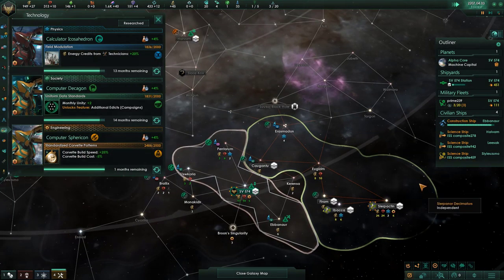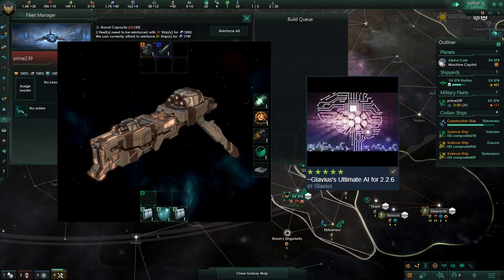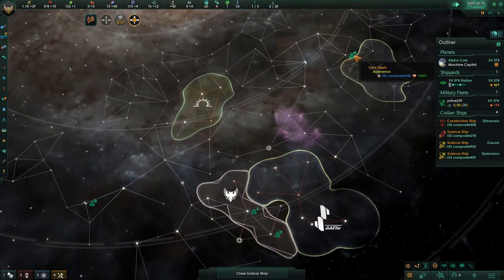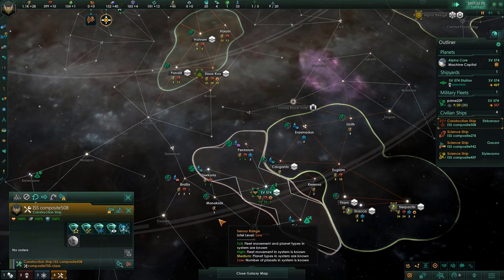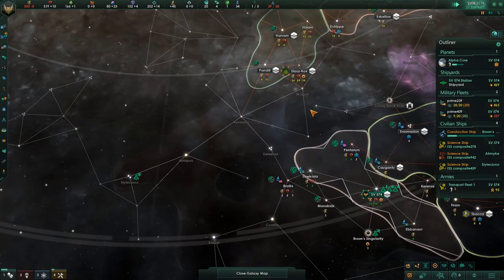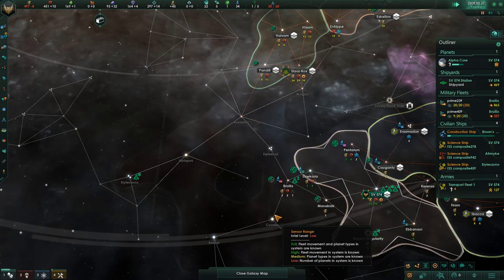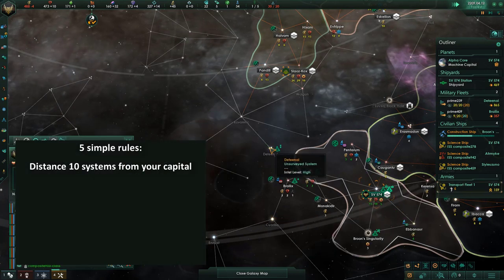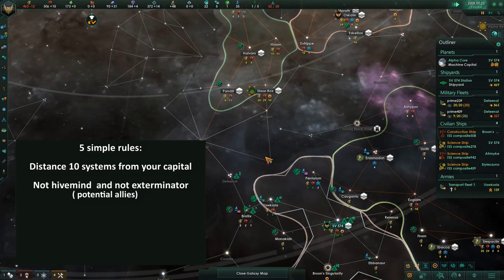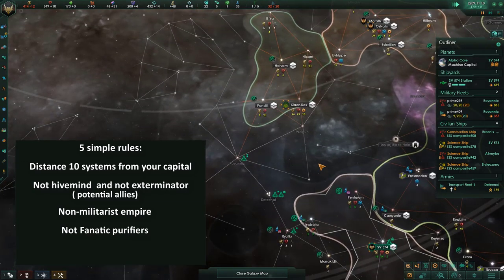On year 2207 and 5 months, replace solar panels with a shipyard and set up your fleet. If you are using the Glavius mod, equip your ships with rockets; without the mod, use the standard build. After finishing the second shipyard, start building your fleet using all alloys. Don't forget to buy an admiral and hire 5 ground armies. By year 2209 and 6 months, you will have a 30-corvette fleet. Send it to the nearest empire following these rules: the distance from your capital to the other empire's capital should be no more than 10 systems, the empire should not be a hive mind or exterminator, give preference to non-militarist empires, and avoid fighting fanatic purifiers.